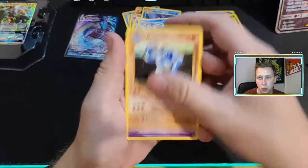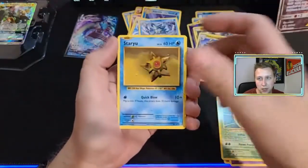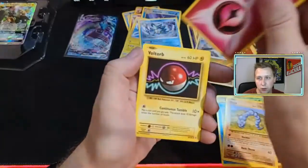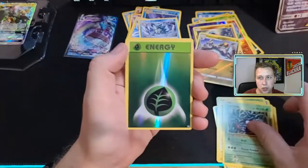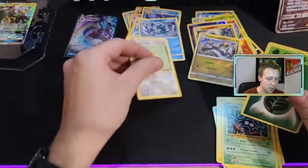Machoke, Cuffing, Kakuna Matata, Staryu, Onyx, Fairy Energy, Garbage, Voltor, Tangela, Rovina, Reverse Leaf Energy, and Raticate.